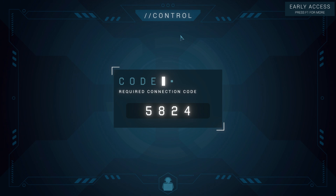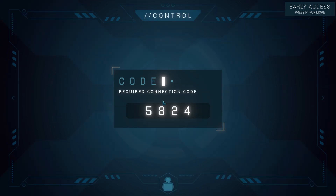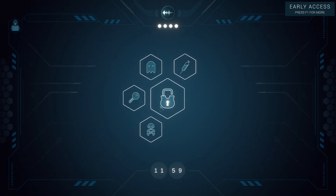So you get a code — 5824. We're in the control view. Press tab and you go over to the hacker view. You need to enter 5824 in here. That unlocks the hacker view. These are all nodes. This is the money vault. You need to unlock these four before you can get access to this. The four lights at the top here are how many mistakes you're allowed to make — sometimes there's four, three, two, one, or even zero. So things do get pretty challenging.